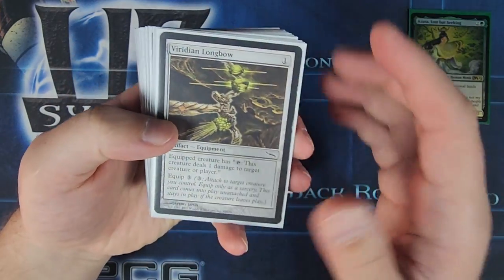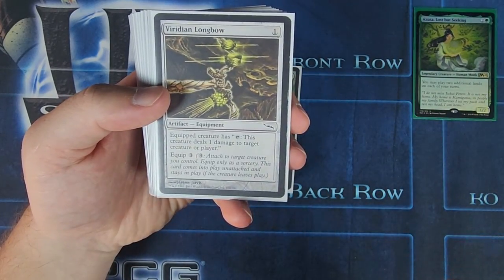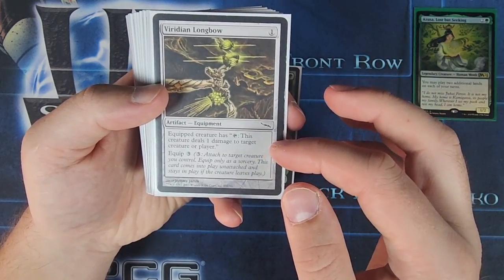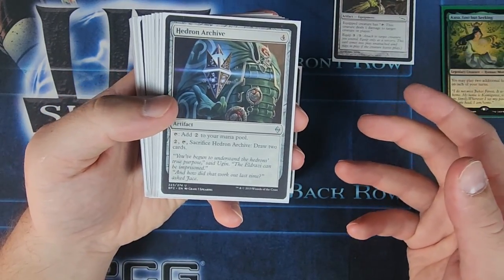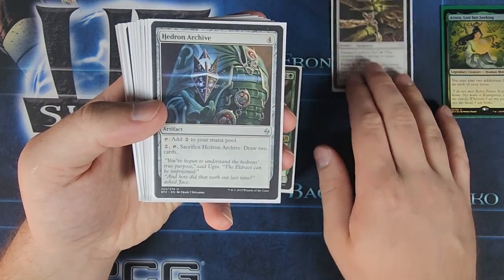So starting out with some artifacts, we've got Viridian Longbow, and this has the ability where if you equip this to a creature, you can tap the creature and it deals one damage to target creature or player. So you can ping — if anybody has mana dorks on the board, like Birds of Paradise for example, you can take care of it with this.